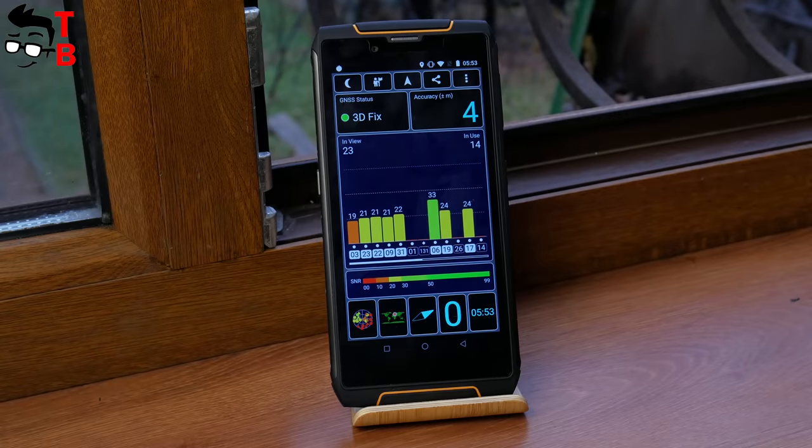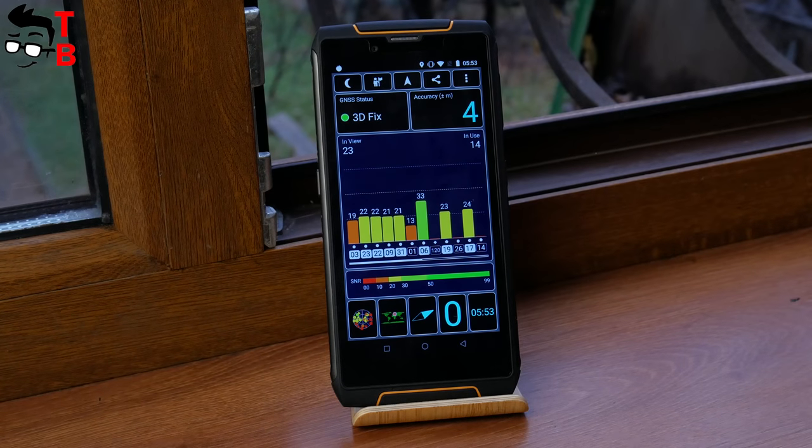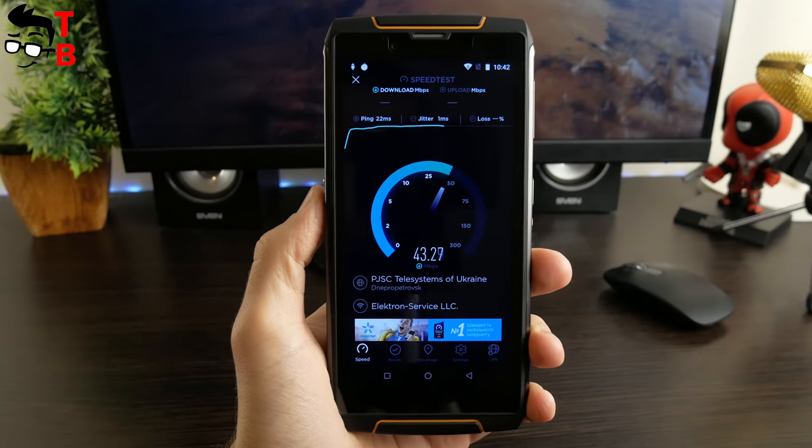King Kong 3 supports GPS and GLONASS with about 4 meters accuracy. It is also equipped with dual-band Wi-Fi, and the speed is quite good.